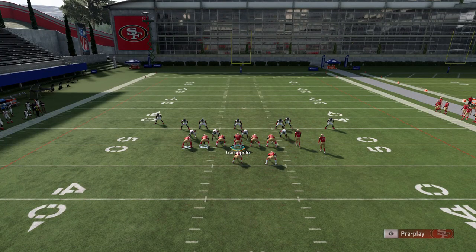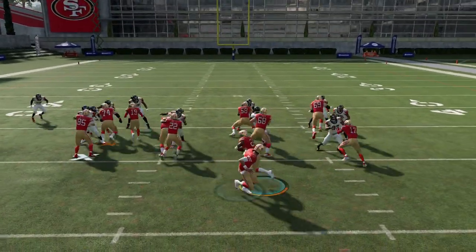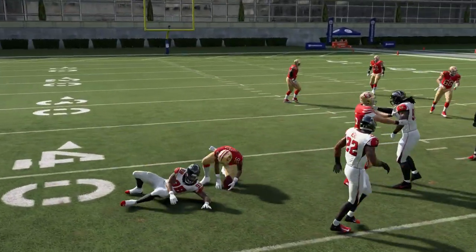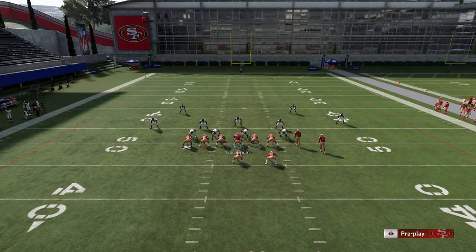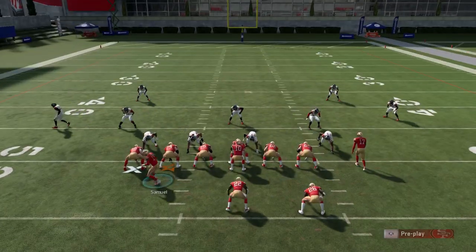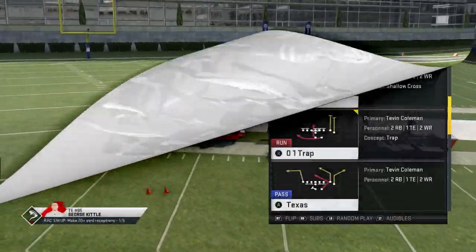The safeties are coming down — probably coming on a blitz — so I'm going to try to get a blocking advantage and take this outside. I almost had it; made one guy miss and I probably would have had a touchdown. If they're blitzing heavy up the middle, the halfback inside has an advantage. I really only had to make one guy miss and I would have been gone, and you can give yourself a lot of extra blocking to get to that next level.